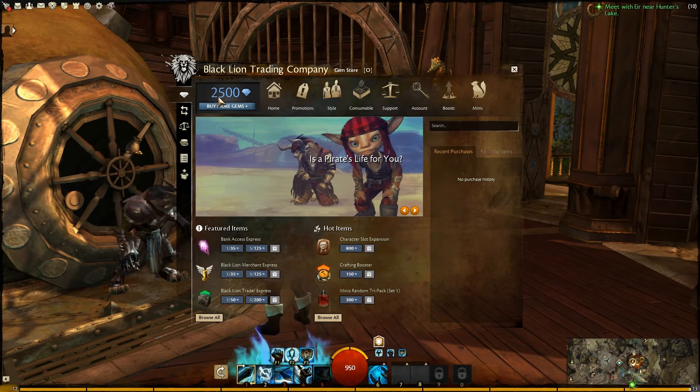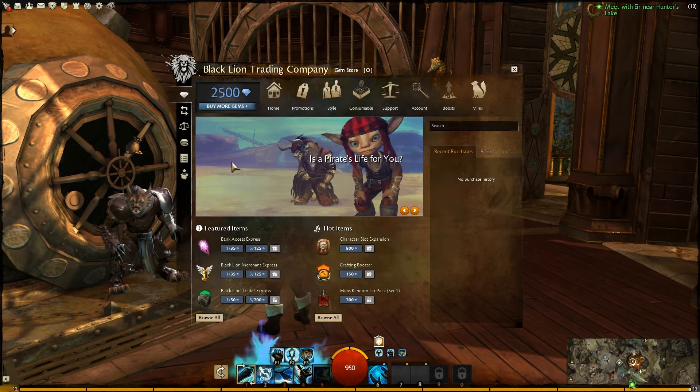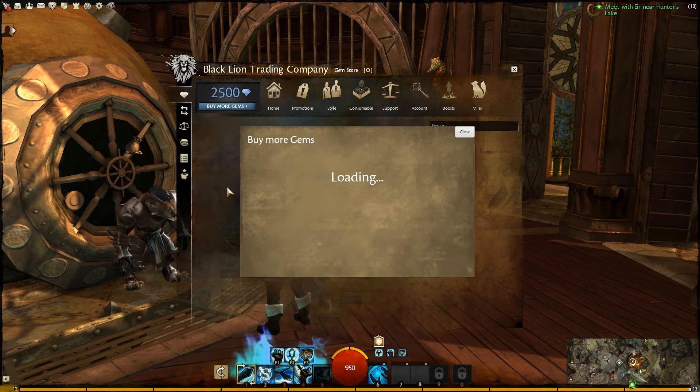For this beta you started off with 500 gems automatically, and by clicking on 'Buy More Gems' you are able to purchase for free 2,000 more gems. You enter your credit card information and it puts a $1 hold on your account.